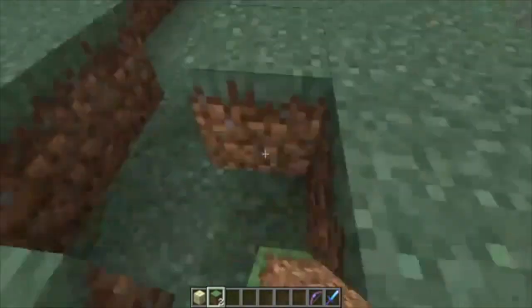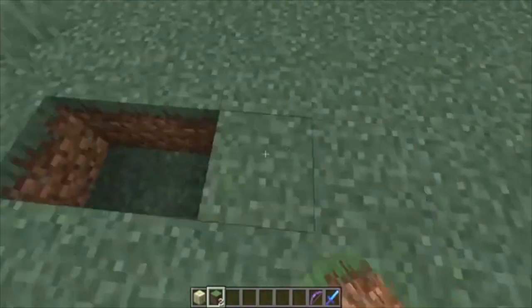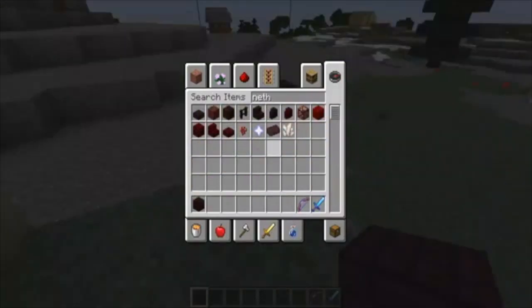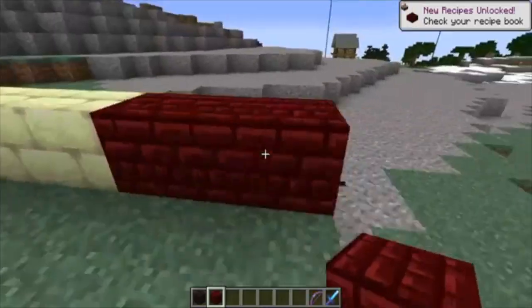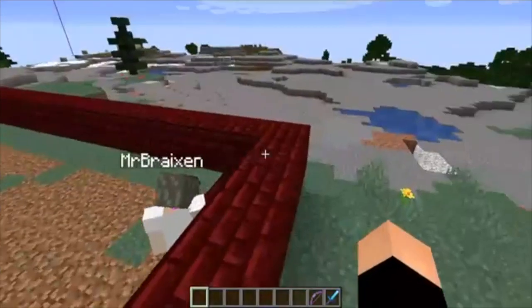Red nether brick. Alright, we can do that. And nether wart block. Red nether brick and bone block. Why red nether brick? It makes it look like flesh. Yeah — it's the flesh of innocents, so... Oh, I understand. Yeah, it's actually good.